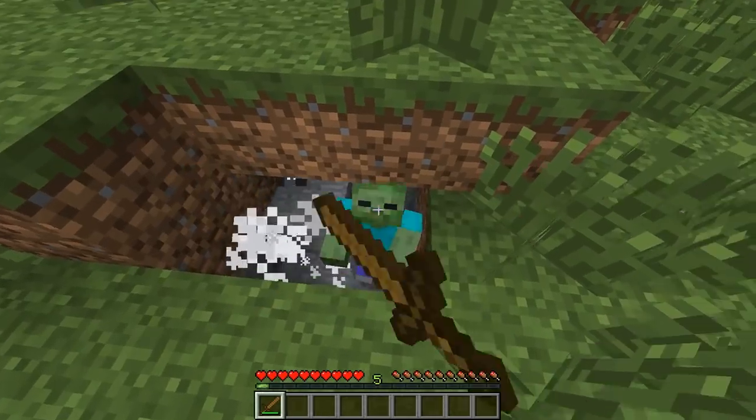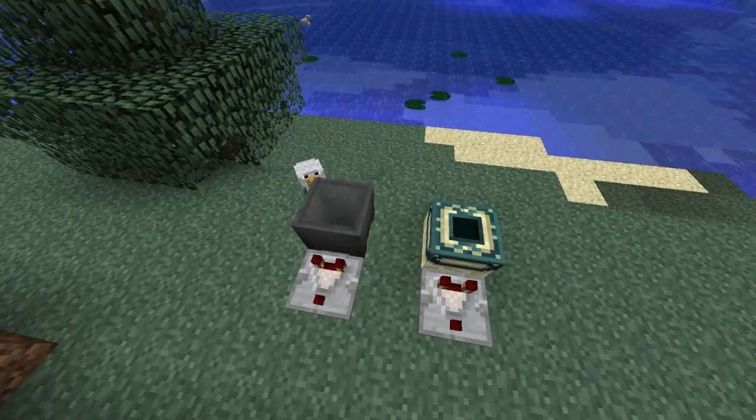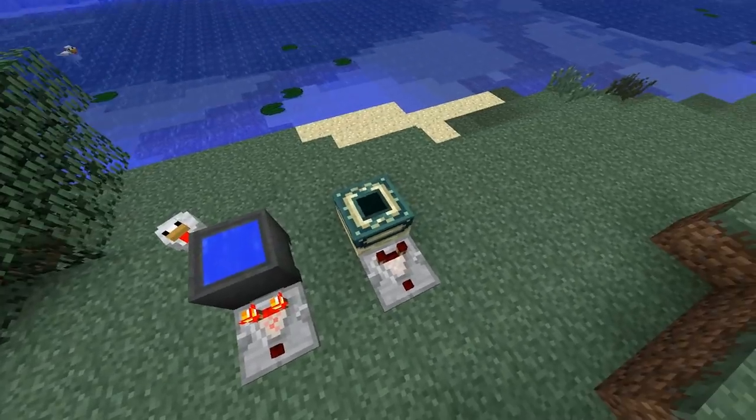There's a small chance that a zombie will spawn another zombie if you hit them. Blocks of coal were added to the game. We can now find chests in nether fortresses. Redstone comparators will now give output signals with cauldrons and in portal frames.